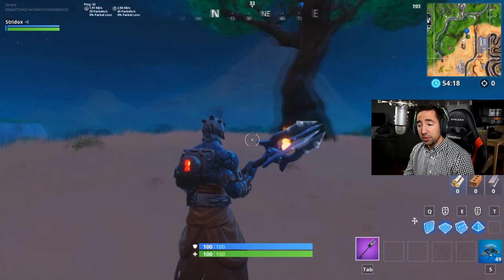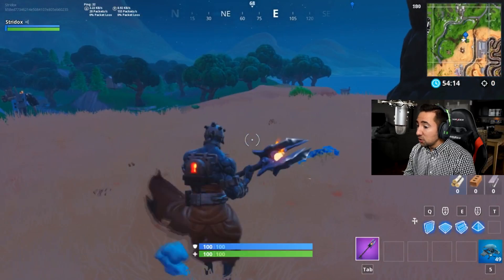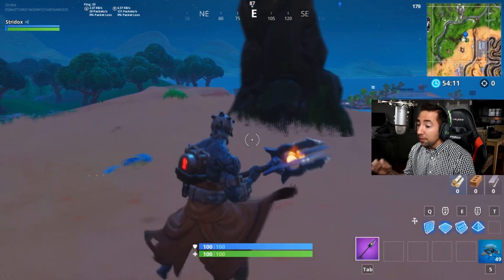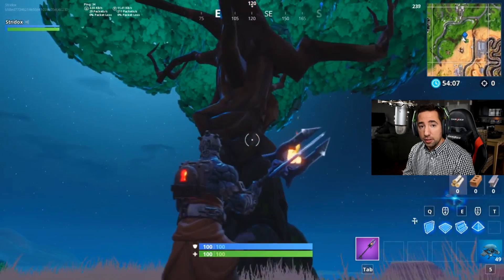Also check this location right here on the map — this tree right here. As you can see in the week 10 loading screen, there was a banner right next to it, so be sure to check that spot as well because the key might be there, and the banner will be there too.